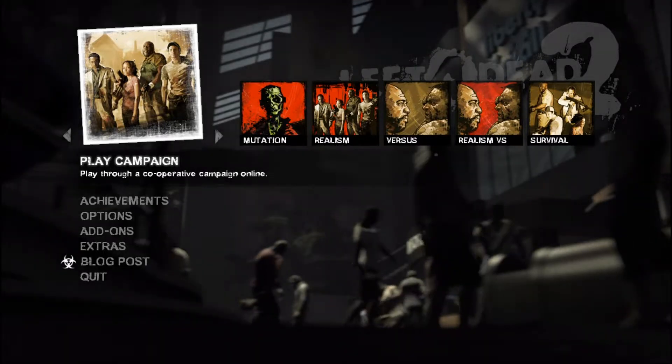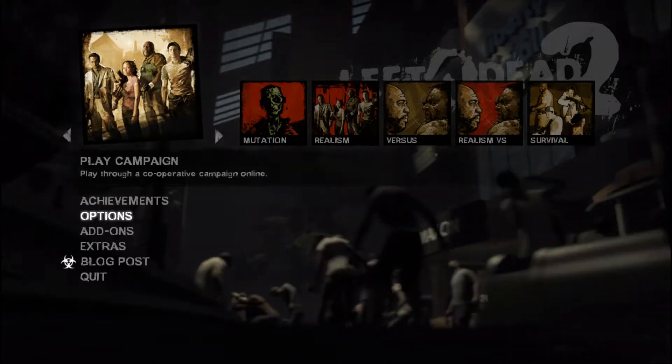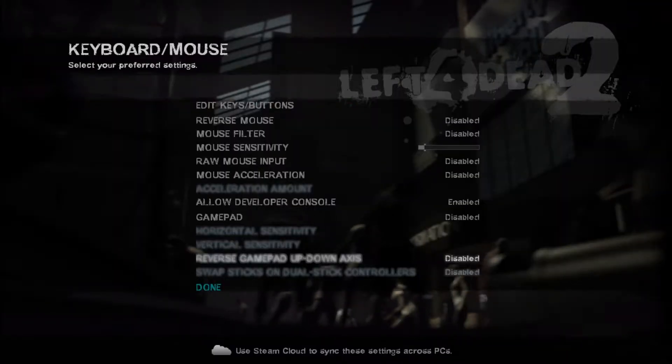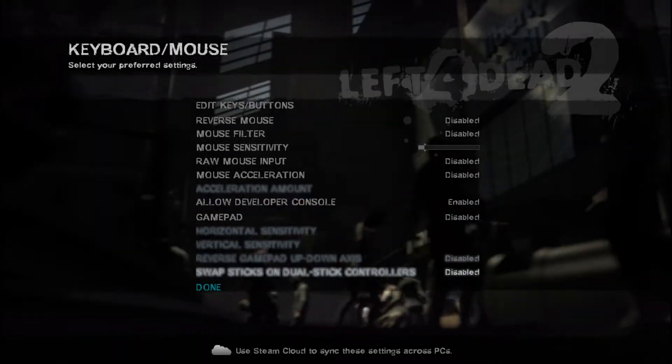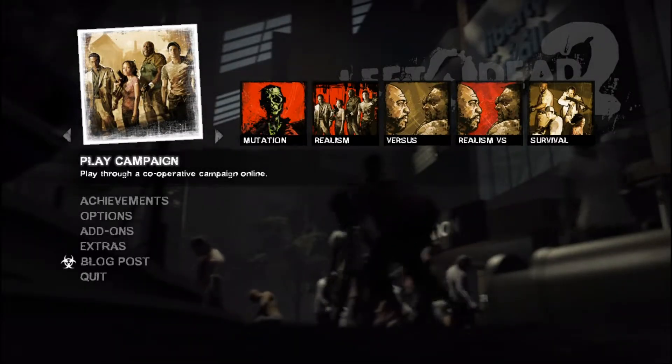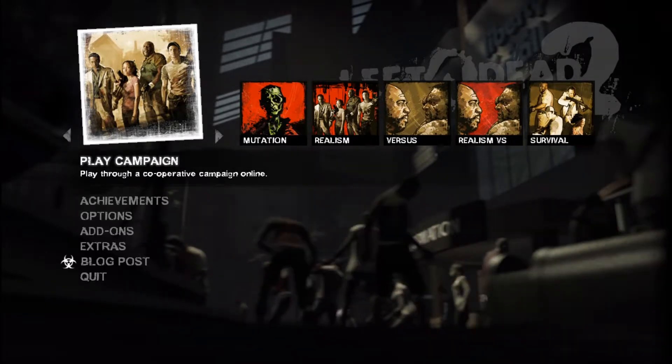Make sure you have the console enabled. Go to keyboard and mouse settings and allow the developer console — that's important for any server you want to create, like campaign, survival, and versus. This key right here on your keyboard — the tilde key — you press that and it should bring up the developer console.